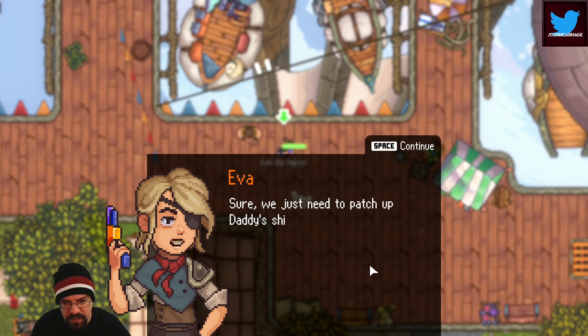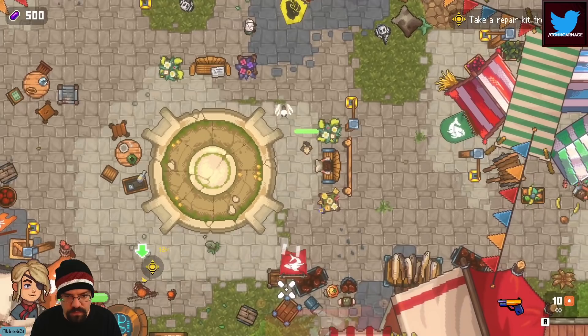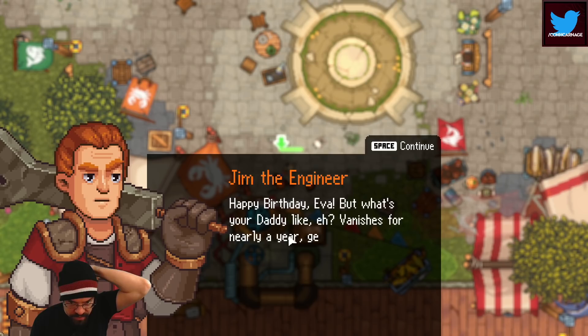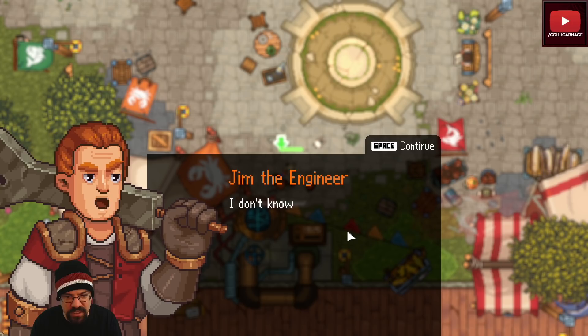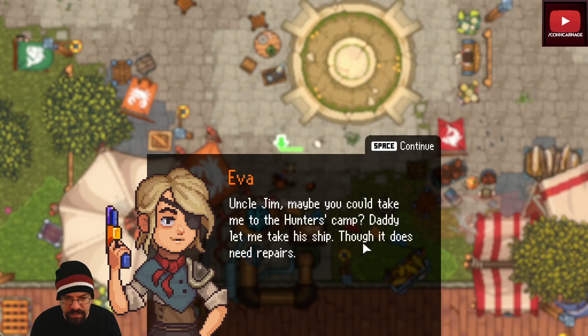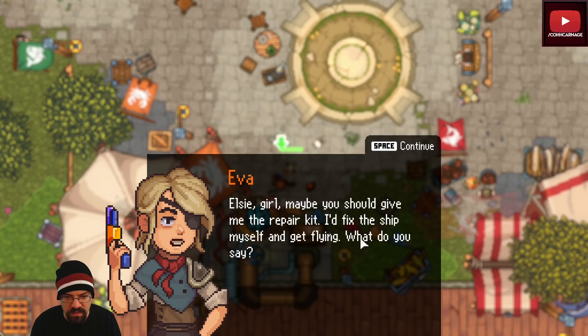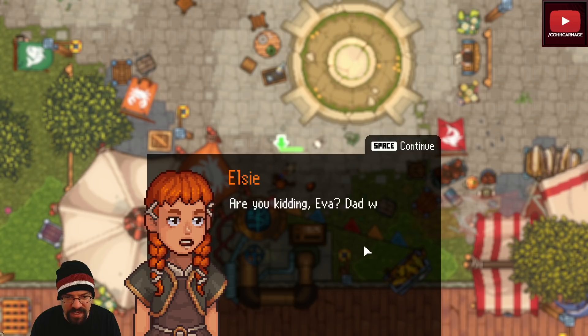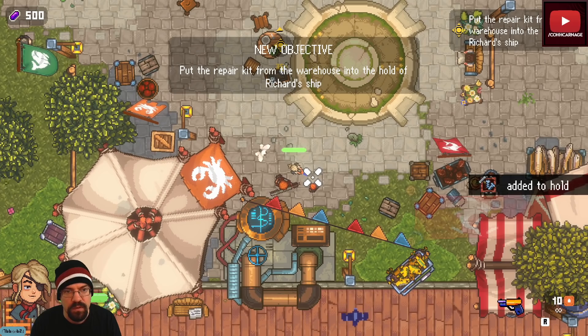Eva plans to go find Aaron at the training camp and needs to patch up Richard's ship first. She talks to Uncle Jim, who says to come back later. Elsie suggests Eva take the repair kit herself and fix the ship. 'Are you kidding? Dad will be furious.' Eva: 'For a while and then he'll forget. Come on, what's life without adventures? I'll fly there and straight back — nobody will ever notice.' Elsie reluctantly agrees.